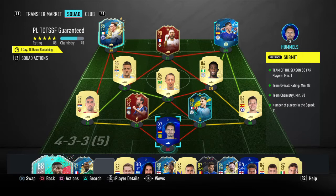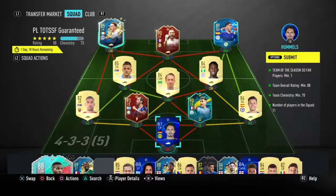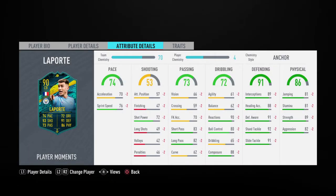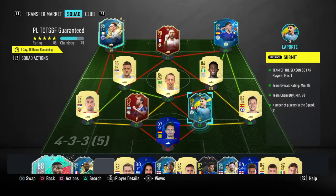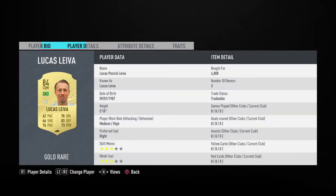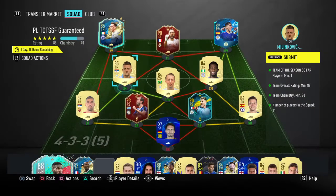They made it 70 chem nonetheless. As you can see I'm giving away a big 93 — I used this card for a couple of games, wasn't the biggest fan, don't mind giving it away at all. 87 Mendy, 90 Emmerich, Laporte. I spilled quite a lot. I'm pretty sure all these players were in my club except for Lucas Leiva, who I bought for 4k, and Alexander Kolarov, who I bought for 1.6k. Everyone else I already had.